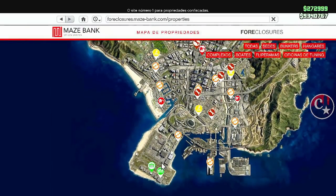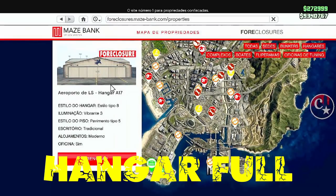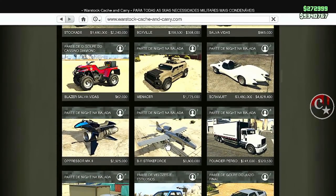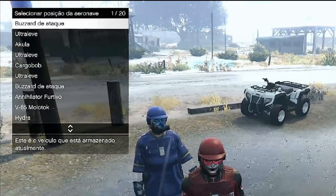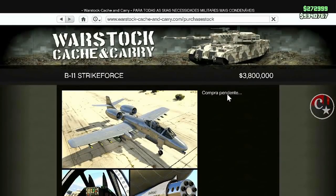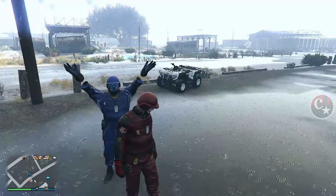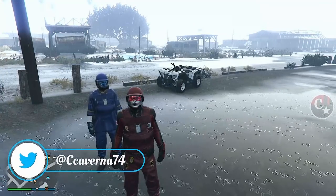E a segunda parte será feita através do BF. Para quem não sabe, é o método que a gente faz com dois consoles ou com a ajuda de um amigo de muita confiança. Vamos lá para os requisitos. Primeira coisa: o hangar. A gente precisa ter um hangar completamente cheio. Tem que ser com aeronaves que você já compra direto dentro do hangar. Não dá para fazer com veículos da Pegasus, pelo menos com esse método. O mod deste quadriciclo eu estarei mandando em cima da aeronave que eu vou comprar lá na frente.